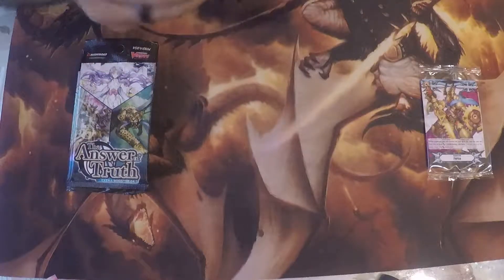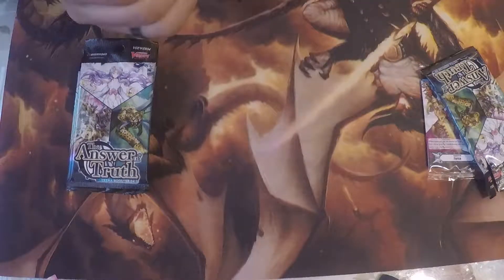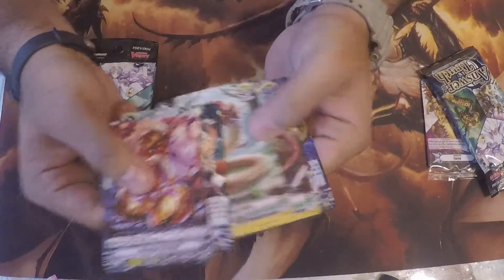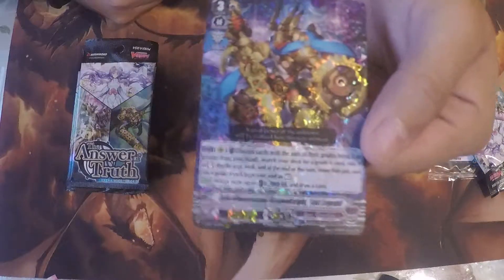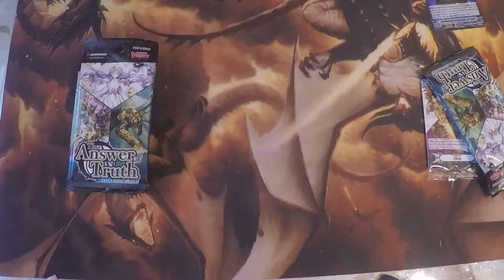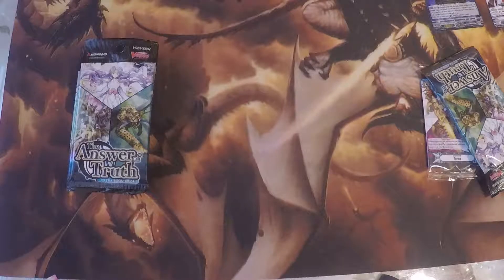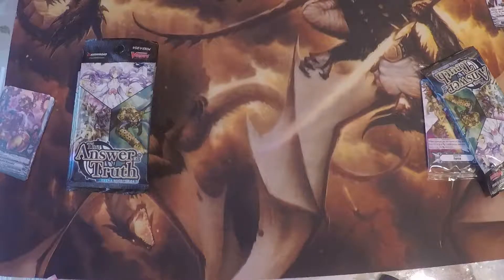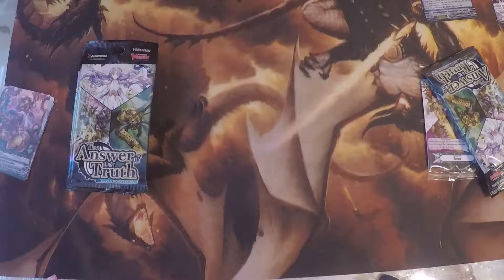Let's get the first pack. Oh, there's the starter — how about that! The very first pack, I'm stoked. I'll separate commons from the rares. Let me read this: Turn Dimensional Dragon Knight, Lost Legend. Act ability, Vanguard — discard cards with the sum of their grade being 3 or more from hand, search your deck for a grade 4, ride it as stand, shuffle your deck. At the end of the turn, retire that unit and ride a grade 3 from soul as rest. When ridden upon, counterblast 2 and draw a card. Starting off good already, I'm not mad at it.